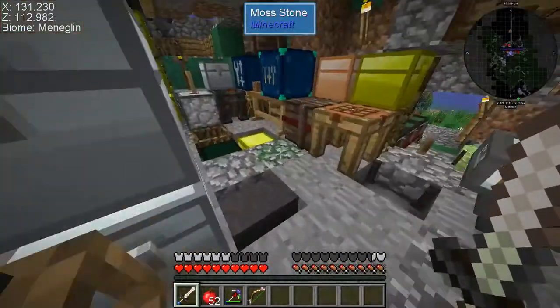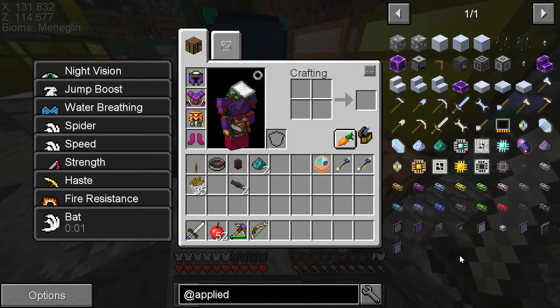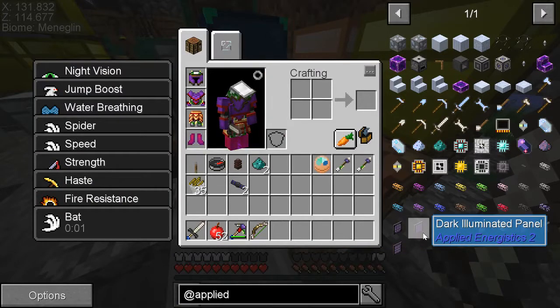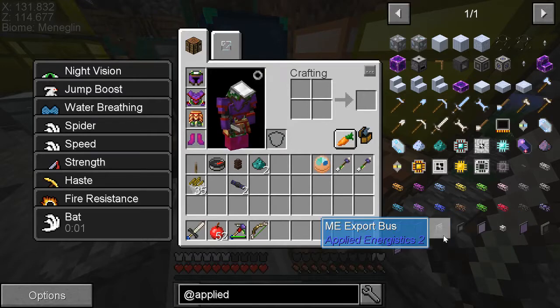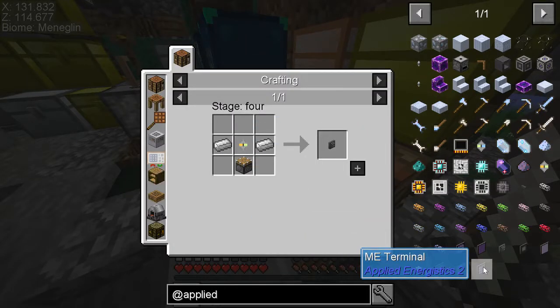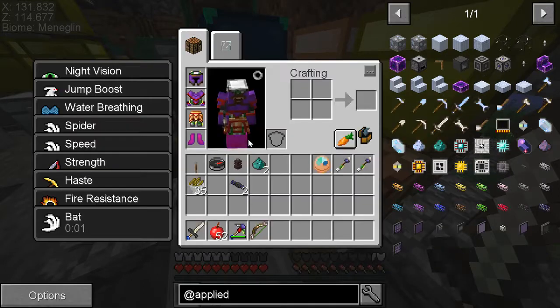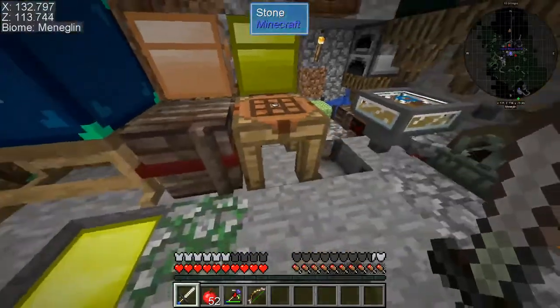The only thing I can think of is an ME interface — it has some built-in filters. Import bus or export bus, whatever. So that's all I can think of. But we're gonna start making these cores, actually we're gonna work on the advanced crafting. I wanted to do that an episode or so ago, but this was a disappointment.